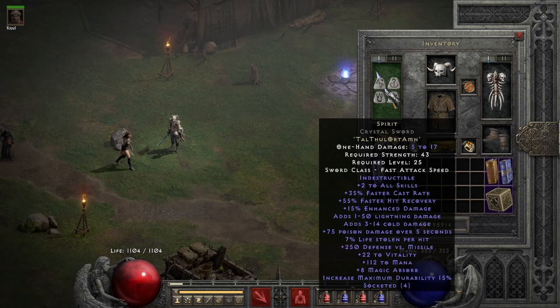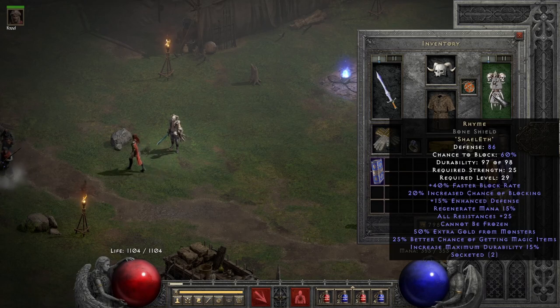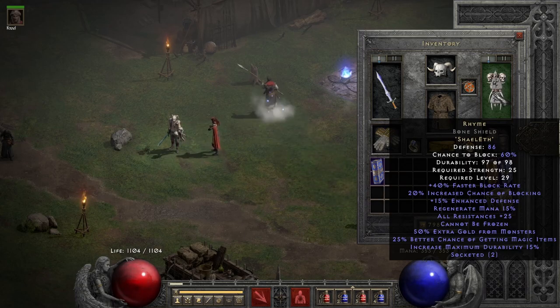Going over the gear: I have a Spirit in a Crystal Sword, a Lore Helmet, a Rare Amulet with 1 to Necromancer skills and 10 All Resist, and a Rhyme Shield. You can also use a Spirit Shield or Homunculus — the Necromancer unique shield — but this is a very budget option that you can easily get already in Nightmare.